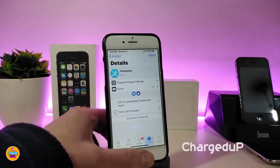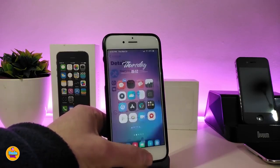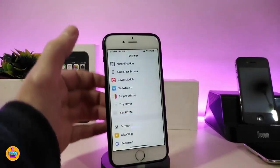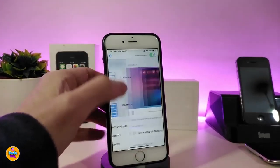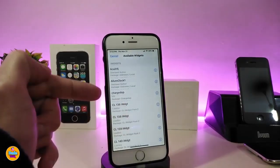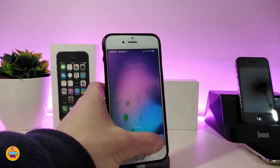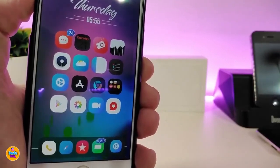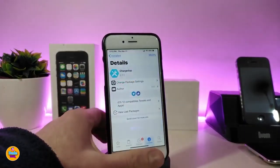The next Cydia tweak is Charged Up. This brings a nice, beautiful animation to your lock screen or home screen. Once you download the tweak, you need to use Xen HTML to place it. Go to the background widget section and add the widget. Tap on it and you can see the animation running on the back of your springboard. It's a really nice and beautiful animation — the tweak is called Charged Up.